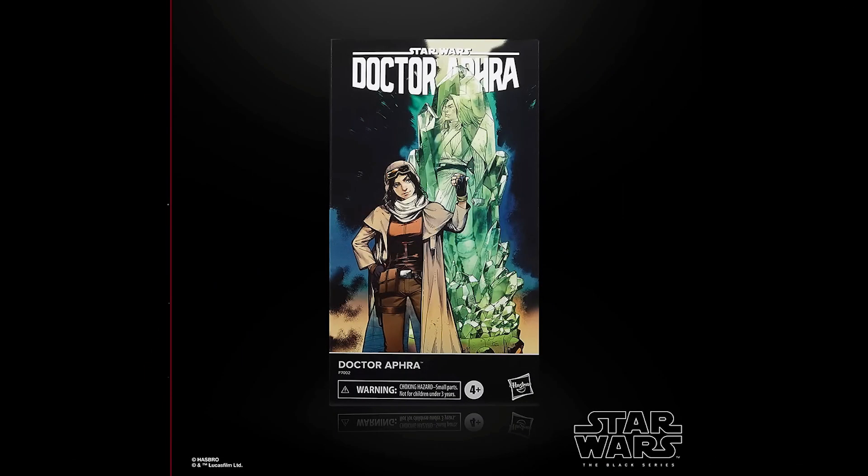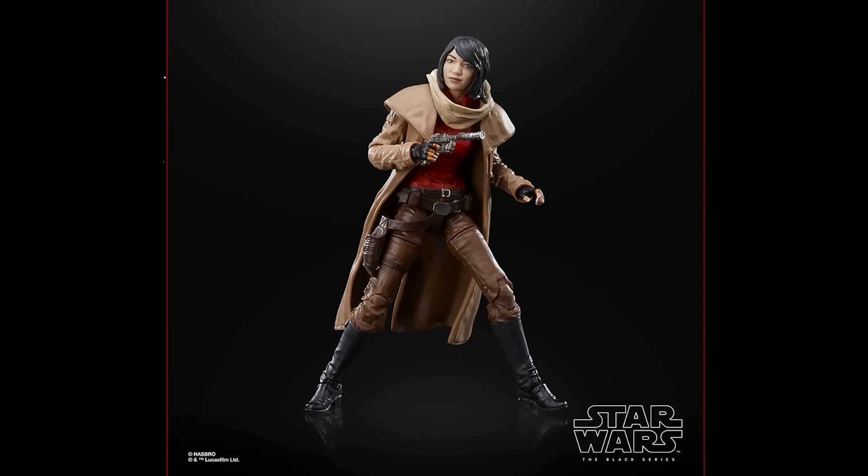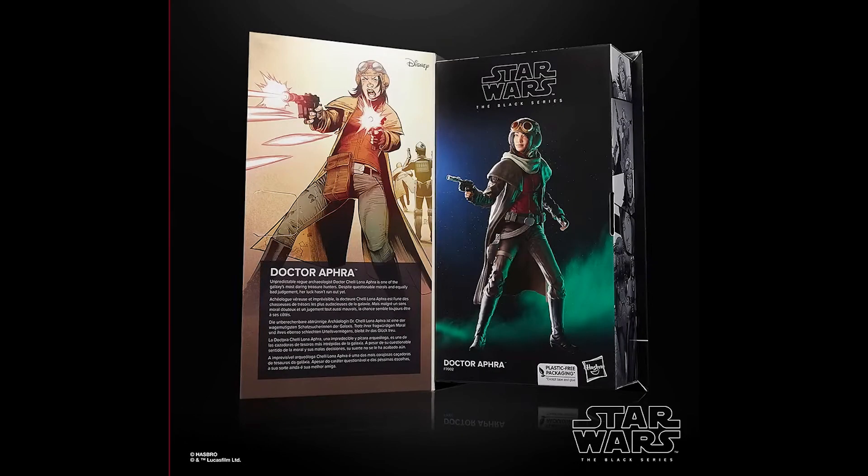Next reveal from Star Wars comics is Dr. Aphra. The figure comes with a newly retooled scarf and trench coat that are made from soft plastic so that they don't hinder the articulation. This is the second time we are getting Dr. Aphra in the Black Series line but with a different look. She comes with her blaster pistol and her helmet is removable. The packaging is again using illustrations from comics and no plastic window on the inside.